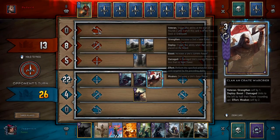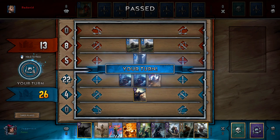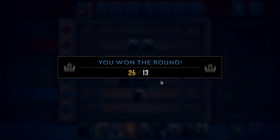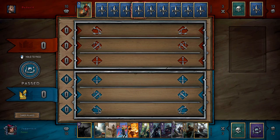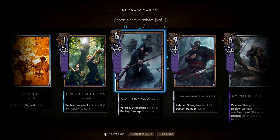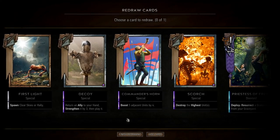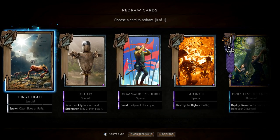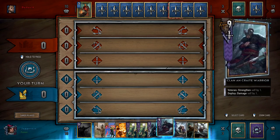It does weaken the Clan an Craite Raider for each one you trigger, but it's given us enough points to win the round, which is nice. Now we've won a round and we're going into a resurrection strategy — resurrecting units and whatnot. We do have another Clan an Craite Warrior here. Let's see what we've got; I'm just thinking if there's anything particularly useless. First Light — we're going to get rid of that for sure.